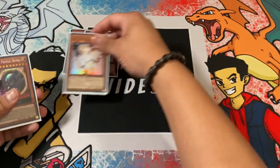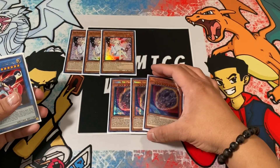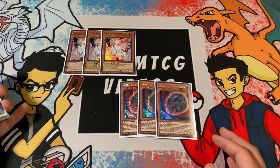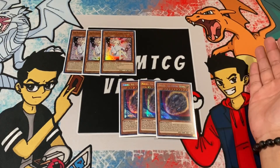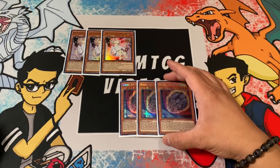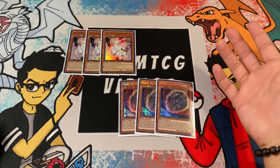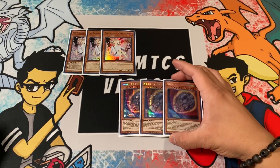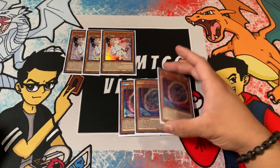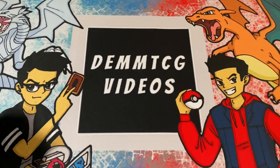Since we're taking out a lot of the fairy engine, we're running more hand traps: three copies of Ash Blossom and three copies of Nibiru. Ash Blossom is a very generic hand trap that stops almost anything that searches. Nibiru is really good right now with Dragon Link being one of the top decks, though it can be bad against Shaddoll or Dinosaurs — it's best sided against more aggressive combo decks.